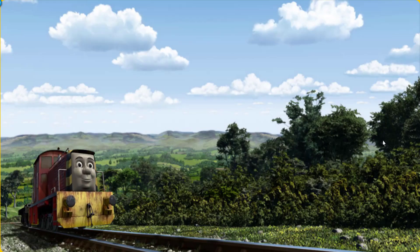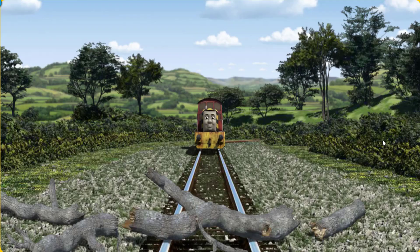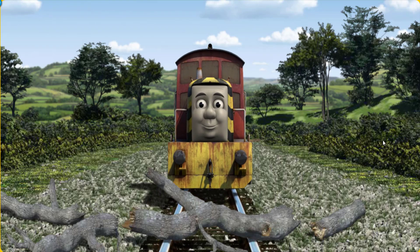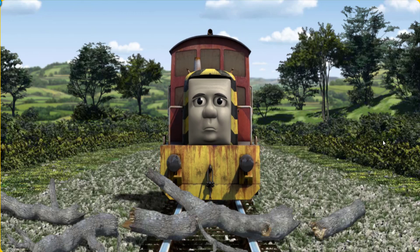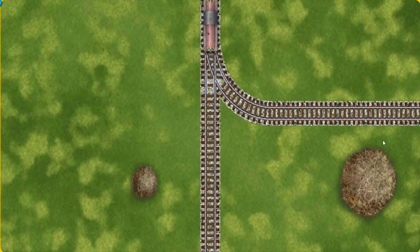Salty went through the countryside. Suddenly, the tracks were blocked. Salty had to stop. He needed to go a different way. Find the track that goes nearest to the smallest haystack.